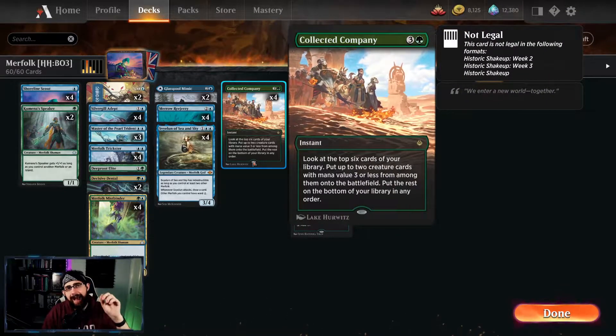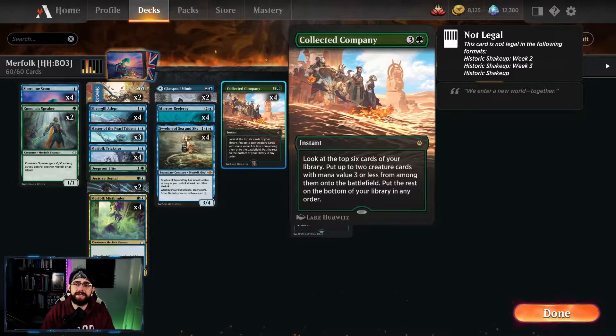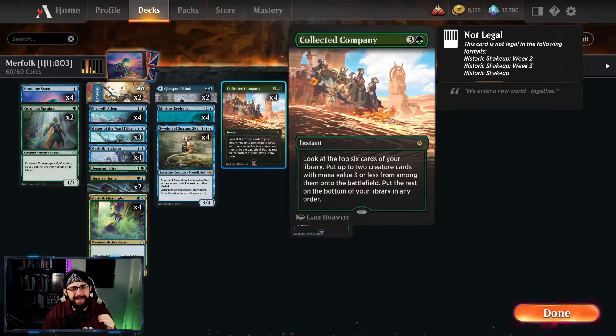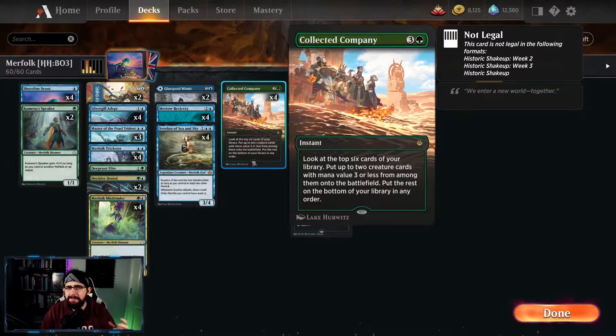We've also got four copies of Collected Company because we want to be getting as many units onto the battlefield as possible. Most of the time, because we've got lots of lords in our deck, Collected Company with any green list that has creatures is a key card. Let's have a look at the creatures that make up our deck, just to see the little minor interactions and how things build upon each other.